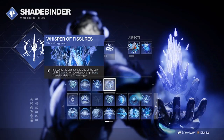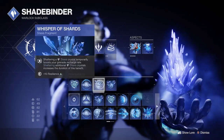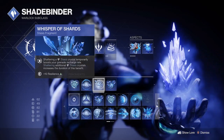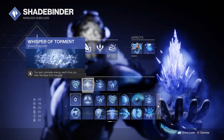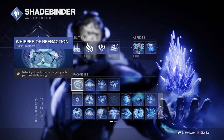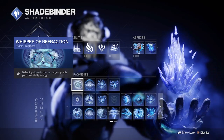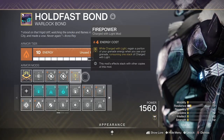The fragments we are using are: Whisper of Fissures for bigger stasis explosions; Whisper of Shards, which will boost our grenade charge upon shattering stasis targets; Whisper of Torment, which grants us grenade energy when we are taking damage; and Whisper of Perfection — beating slowed or frozen targets will also grant us class ability energy, which comes in handy for our double Bomber mods.